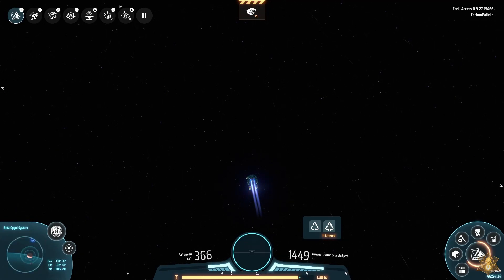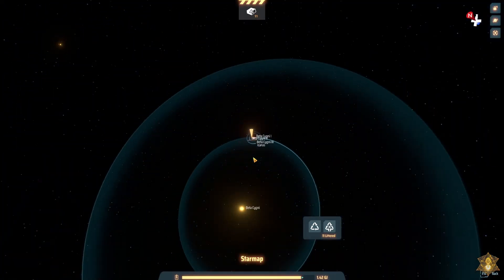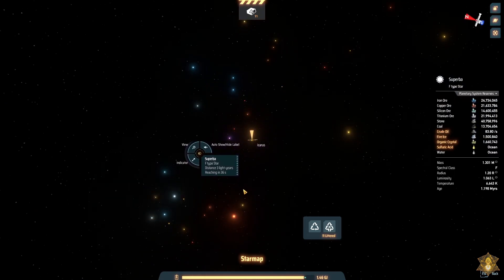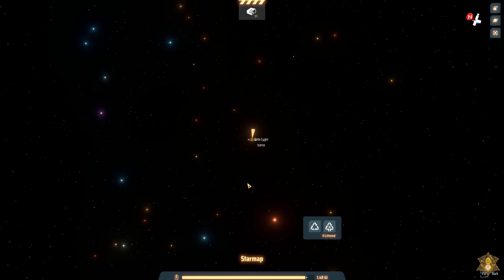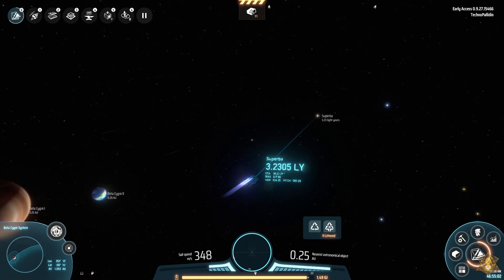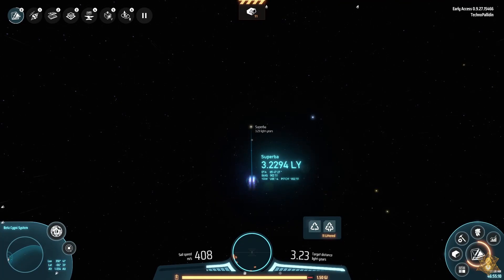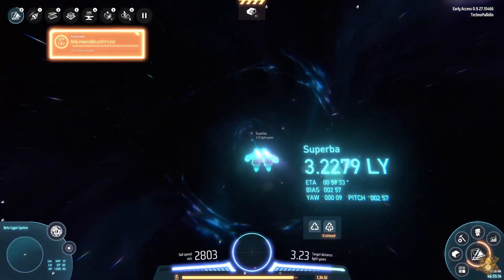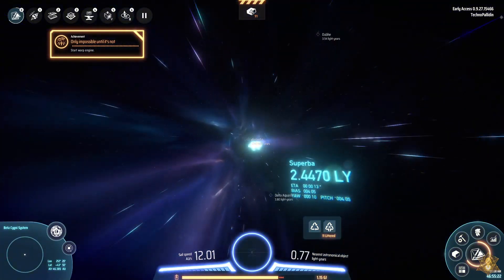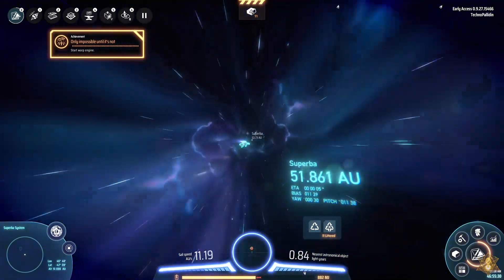I get out here in a general direction because I need to figure out where we're going. We are going to go to Superba — that's what it was. Let's get the indicator. There we go — this is only three light years away. I'll get lined up here, speed up, and I think it was Caps Lock to warp. All right, we started the warp engine. I do like the graphics — it's pretty slick.